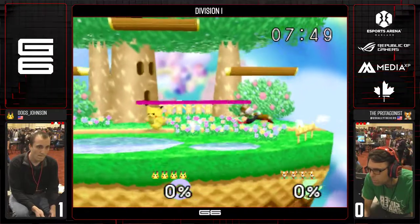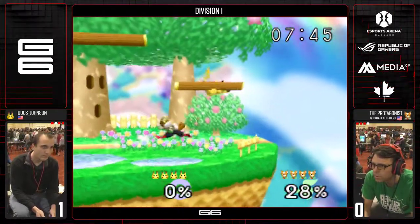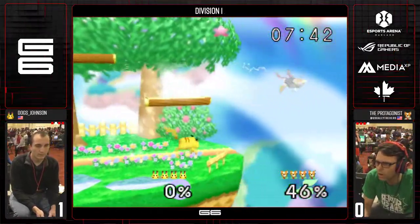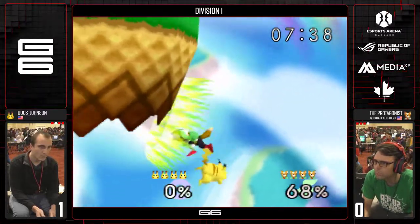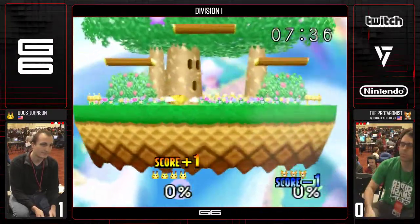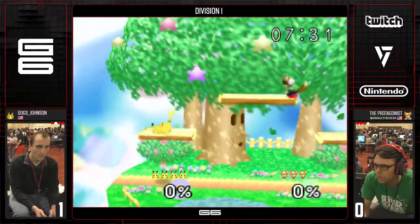Protagonist is very — he's not bad against Pikachu. Maybe he's more comfortable in this matchup. But despite that, it is still Fox vs Pikachu. Fox's stocks can drain away very quickly.